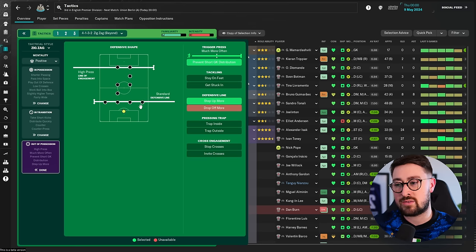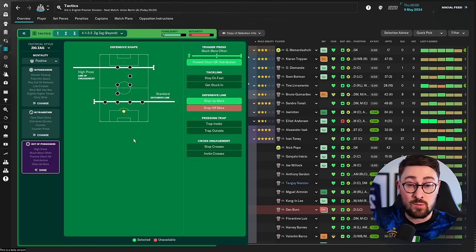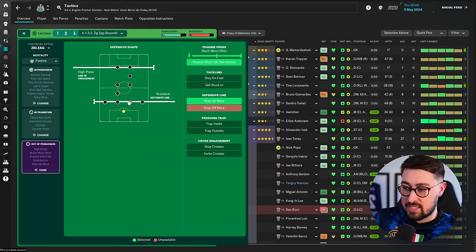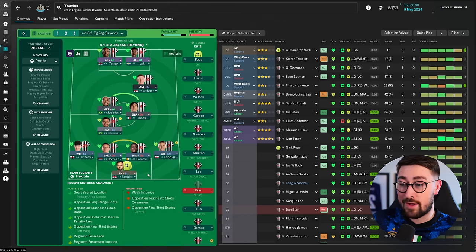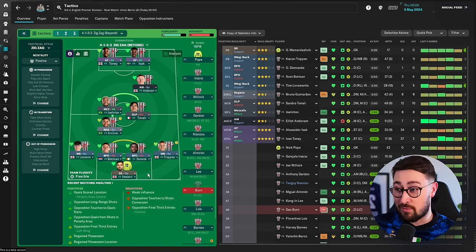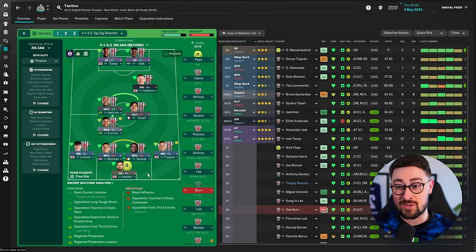I think we're seeing a lot more deeper defensive lines than in the past — there was a time where if you weren't playing a high line and pressing aggressively you were letting yourself down. I'm glad to see that's changed. I love how this looks like a weird number two on the graphic here. Step up more even with a standard defensive line — overall an interesting tactic. Thank you to Beyond for submitting it — it will be pinned in the top comment below. Go and try out the zigzag and see if you can win some leagues with it.